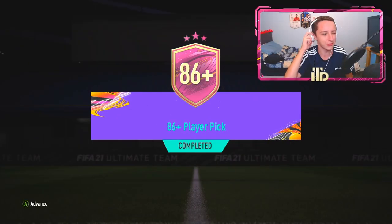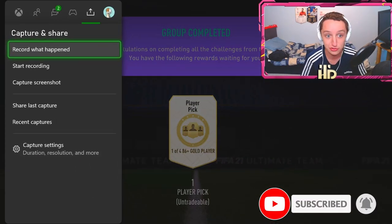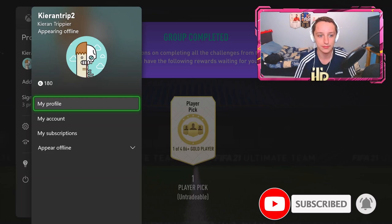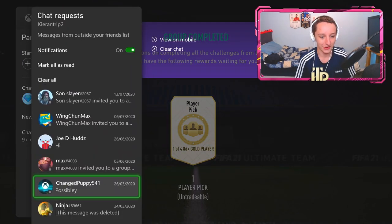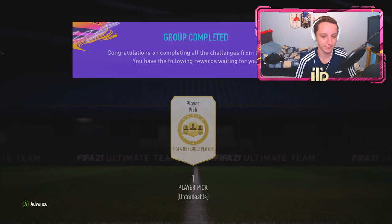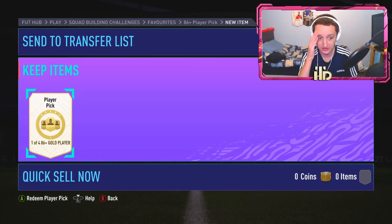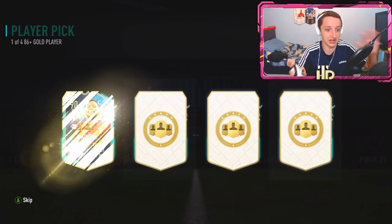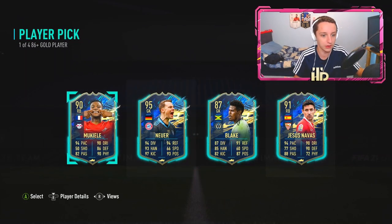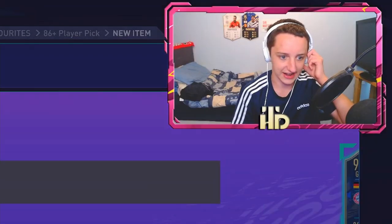We do have the 86 plus player pick. On the Kieran Trippier account — as you can see, it is literally called Kieran Trippier. People actually think I'm Kieran Trippier, madness. We have the first player pick slash pack of the video. This account is actually stacked with rares. 95 Noir — we'll definitely take that. That's not bad at all.